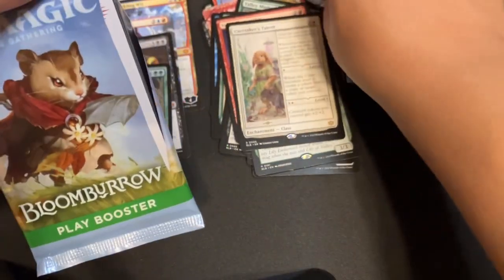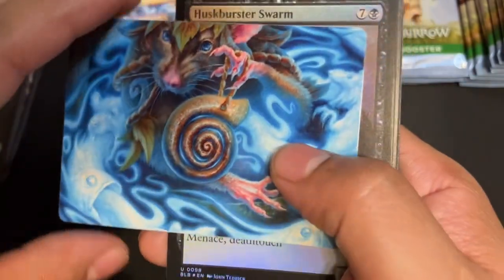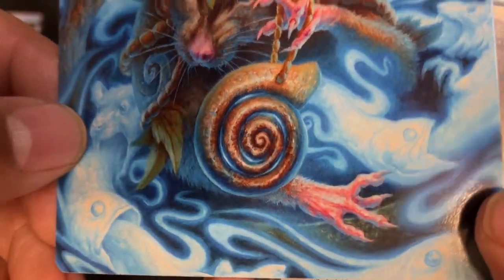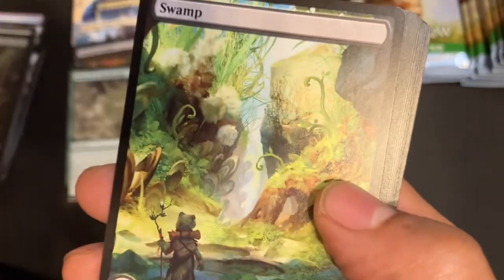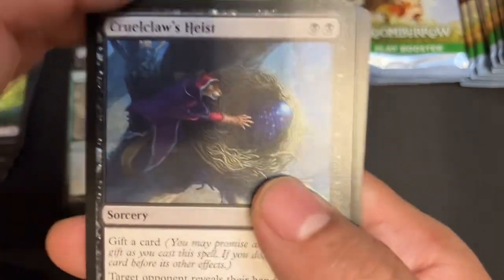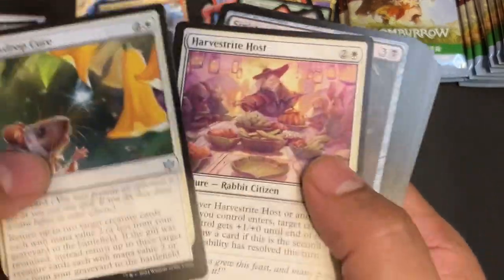Alrighty, we are digging in. Another art card — oh this one took me a while just to figure out how this picture read. Whoo! Foil Husk Buster Swarm. We got a swamp there. And then Cruel Cloths Heist — that's a good card. Dew Drop Cure! Did it — count is two, baby! Two Dew Drops!